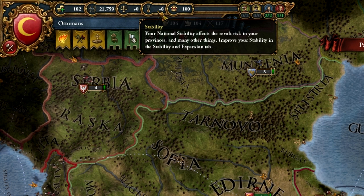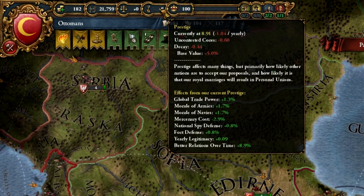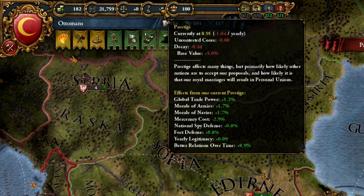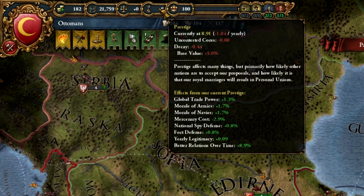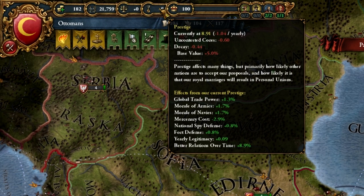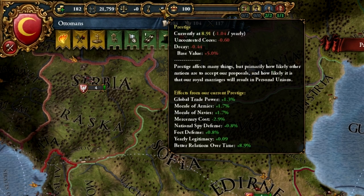Next up is prestige. Prestige was a measure of score in Crusader Kings 2 — here it's basically a stat. It goes up, it goes down, and the higher it is, the more bonuses you get. You can see the current bonus effects by hovering over it. If it goes negative, there are problems. Prestige is now not merely a goal in itself but a tool to help you along the way.